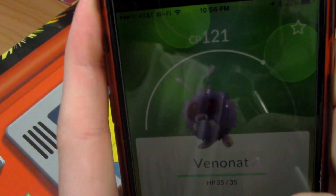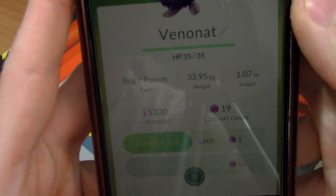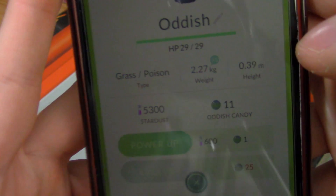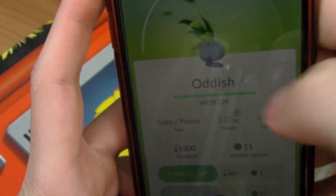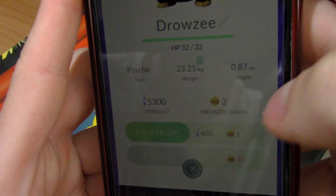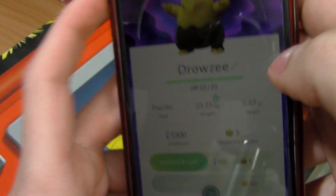I do have a Venonat which is a 121 - not great. I do have 11 Oddish candies, that's cool. And then I have a Drowzee - nothing too cool stats there.